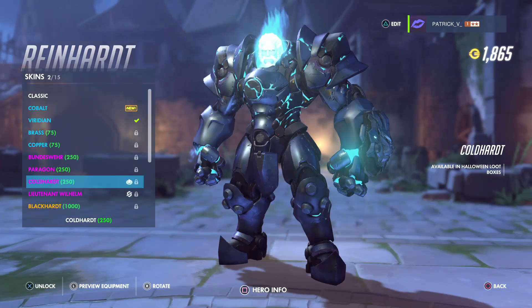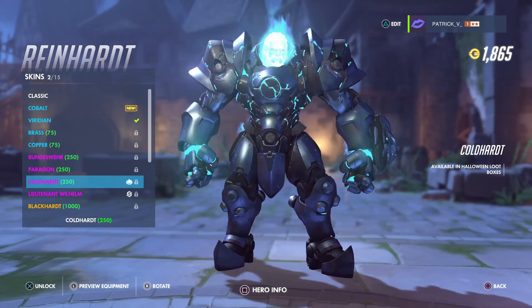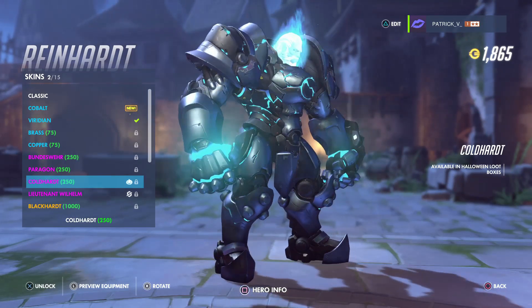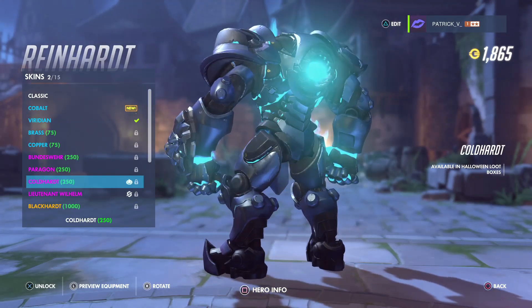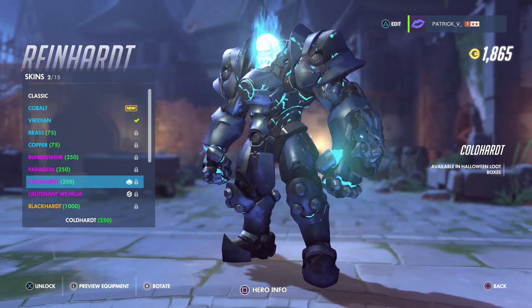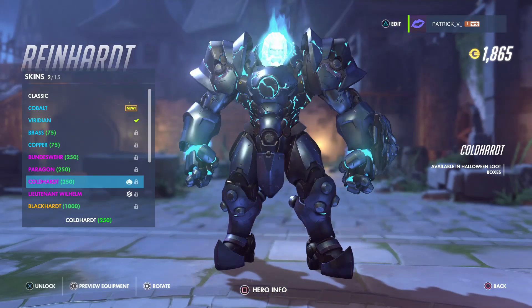Next we have an awesome skin for Reinhardt — it's called Cold Heart. Only 250 coins. It's pretty sick with the blue glow. I like this a lot. Blizzard needs to make a lot more of these skins.